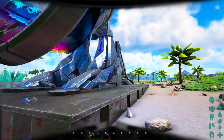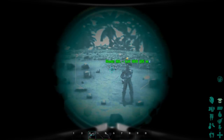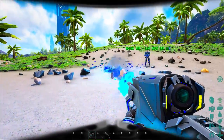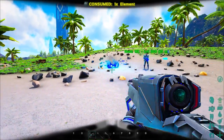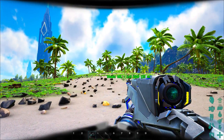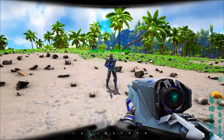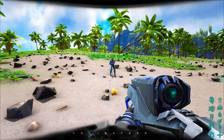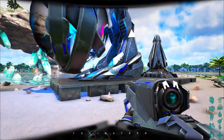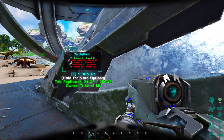The tech rifle: right-clicking provides a zoom scope, and it has built-in night vision. Your helmet works in conjunction with it for targeting. If you hold the trigger it actually overheats — there's a little heat meter on the gun. It's very reminiscent of Halo's plasma rifle and the new Halo 5 creature weapons.